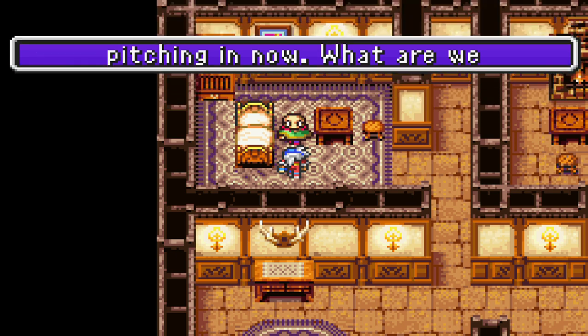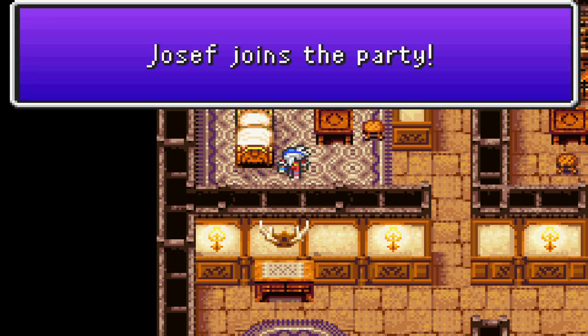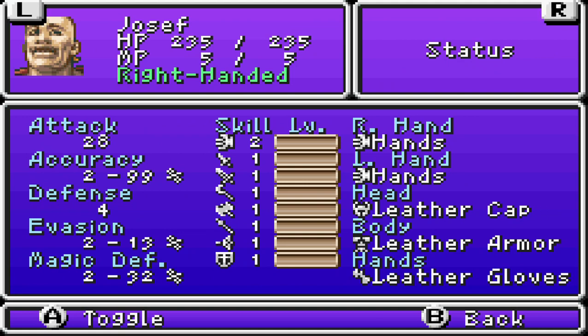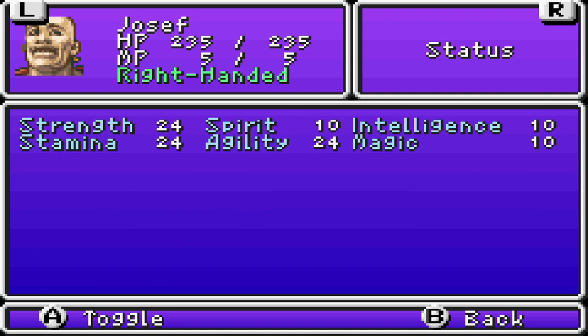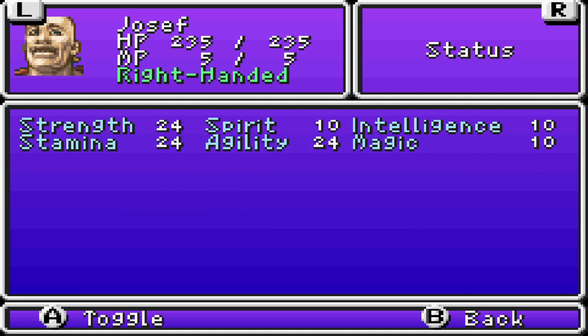With that, Joseph joins our party. To go over him briefly — he is a monk, meant to use his hands and hands alone, meaning he has no mana. He has no weapons, very limited armor, but he strikes pretty hard with his fists. He has only 5 MP and limited HP, so he won't hold out very well in some cases.